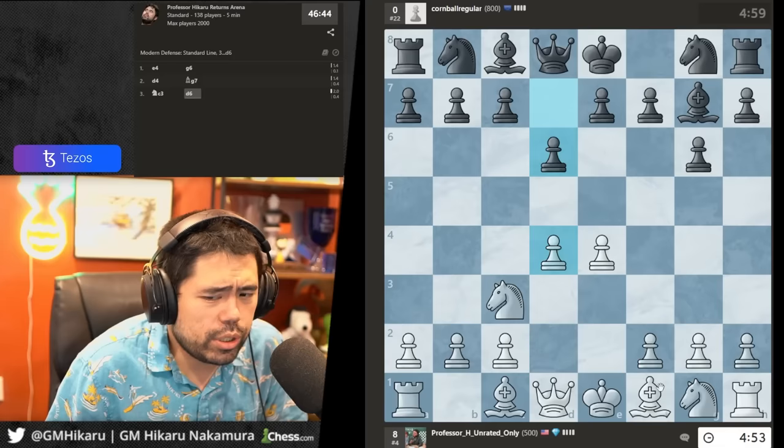He goes queen b1. I'll play d5, creating a chain of three pawns but also guarding the knight. He hangs the pawn.